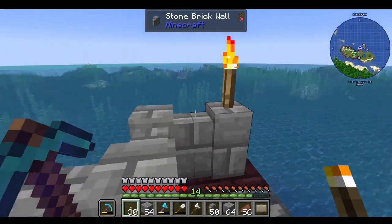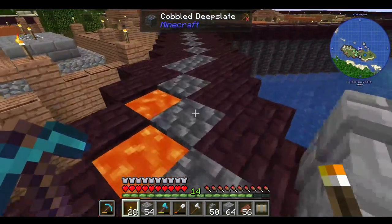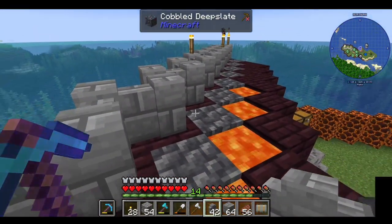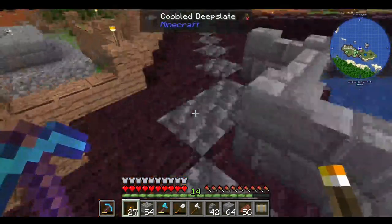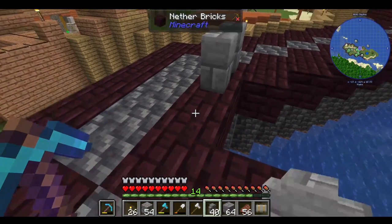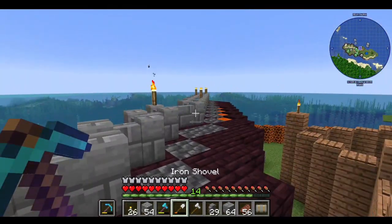Temporarily, I'm gonna set a torch about every five. That should give us enough light — the lava will give light there too, so not really worried about that particular section. Like I said, I'm just counting this right now. Some of these torches are gonna be farther apart than others, but that's okay. I hope this makes some kind of sense, what I'm doing.